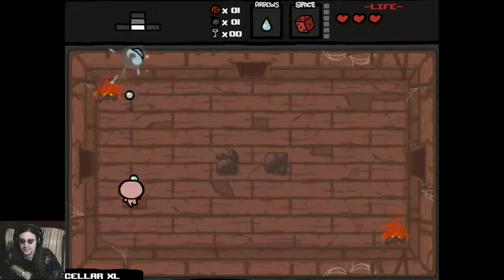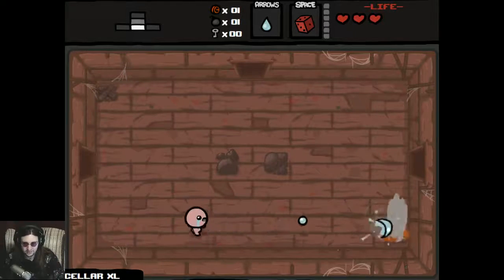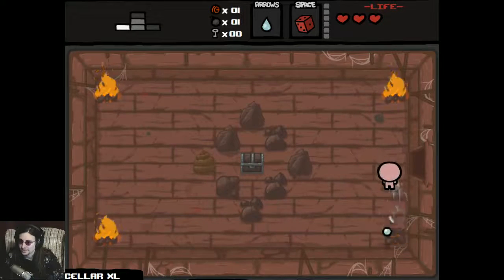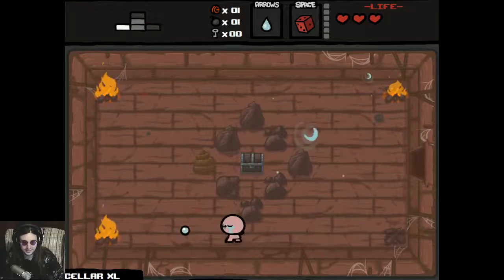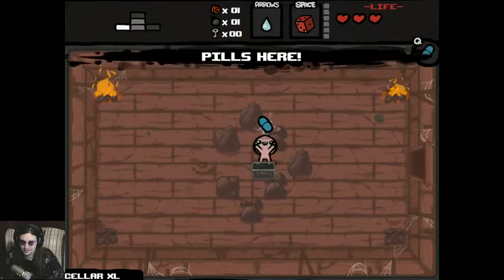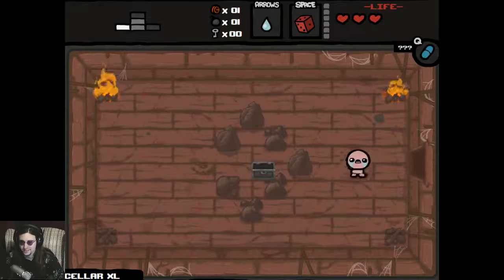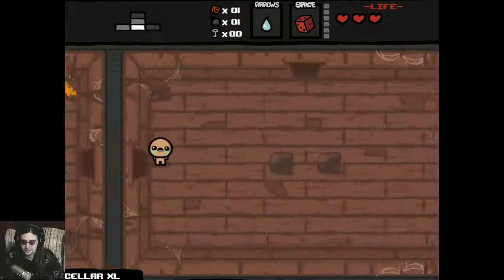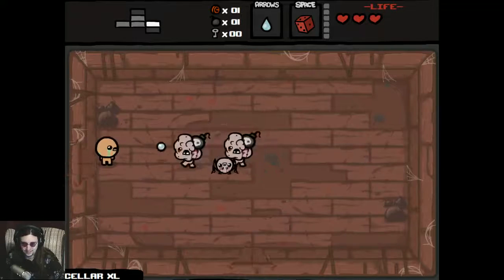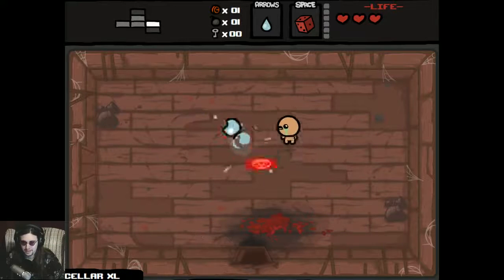I have a bomb already but no keys, which is a bit of a problem because I wasn't expecting to start on an XL floor. Since this is the Cellar XL, I'm more likely than I'd like to admit to take damage and not get a deal with the devil, so I need to accrue my advantages. The speed upgrade is kind of nice, though with my latency issue in Binding of Isaac it's maybe not the best thing.